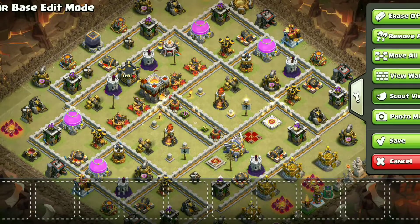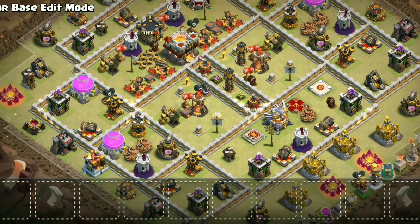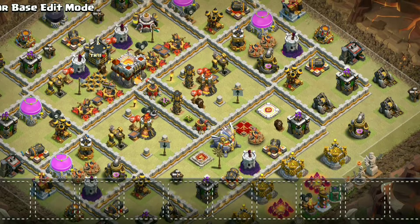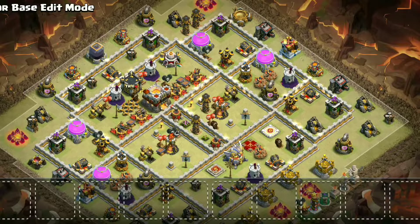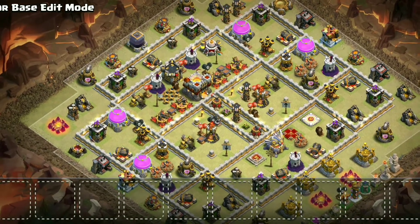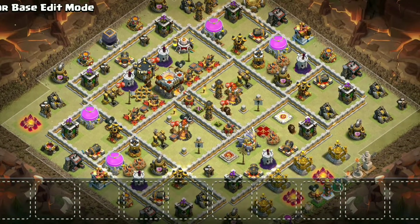Now if you watch closely, the traps are placed all around the base. Double Giant Bombs are near Bomb Towers for Hybrid and Witch attacks and other ground troops. Air Bombs are near high DPS areas for air troops, and Black Mines are near important defenses to protect them. Small Bombs and Spring Traps are in the high DPS Town Hall compartment. The Sweepers push away air troops from both high DPS areas while protecting the Infernos at the same time.